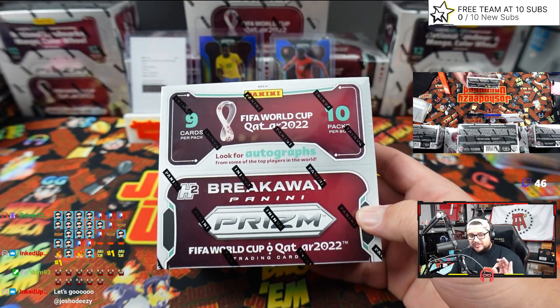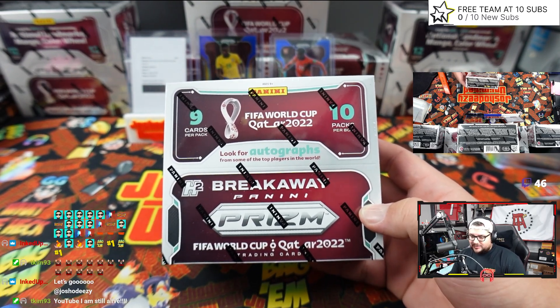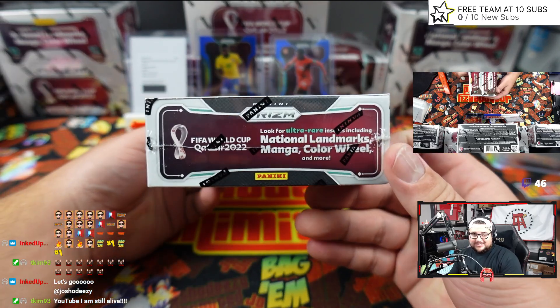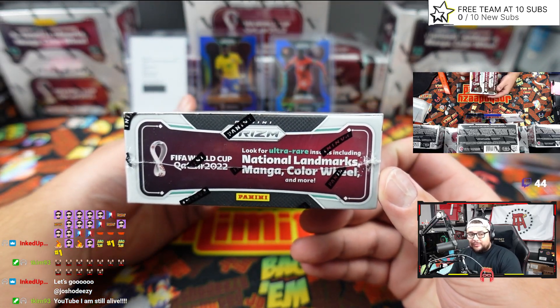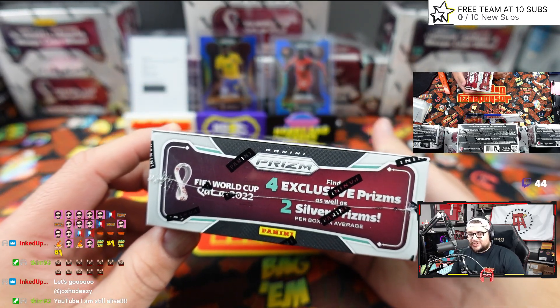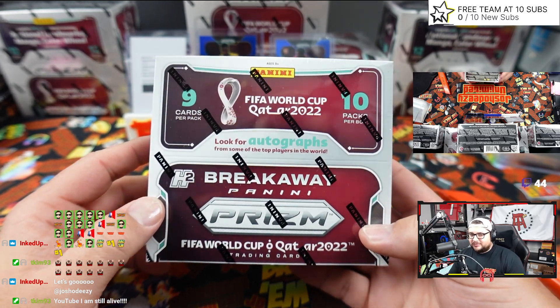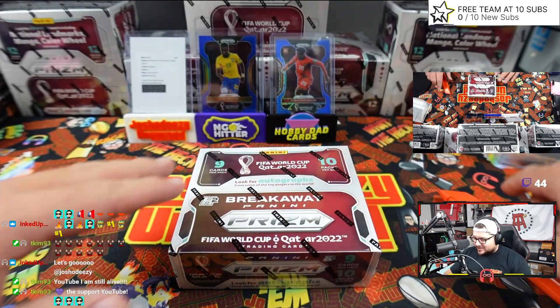Not guaranteed autos — that's the thing to know. However, you can hit autos. You can hit case hits. You can hit landmarks, manga, color wheel. You're looking for four exclusive prisms, two silvers, and we hope we hit an auto. We'll see how many autos are in a case, but we got one box out of the case.